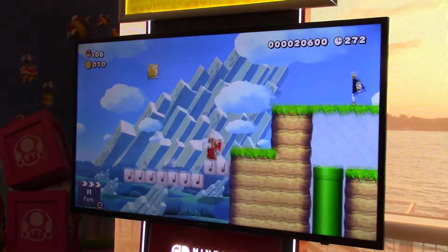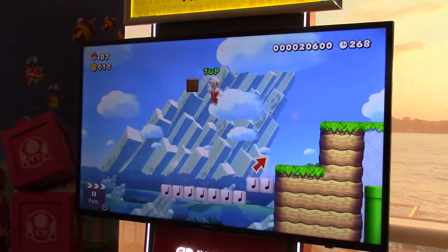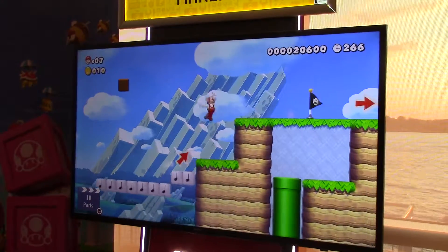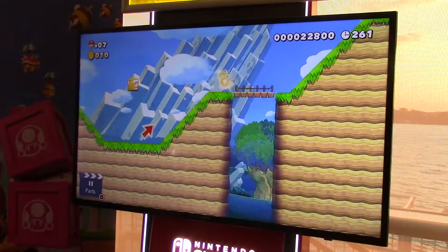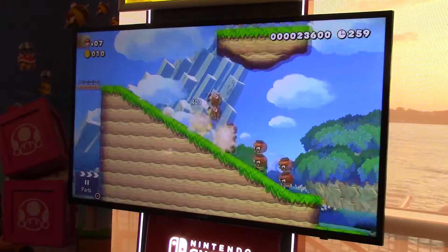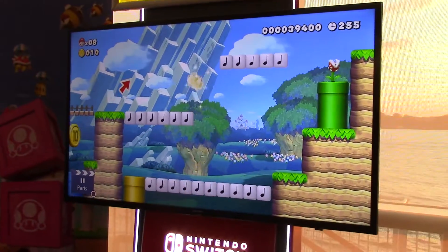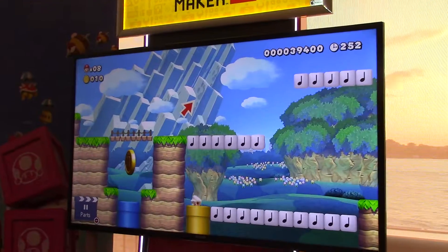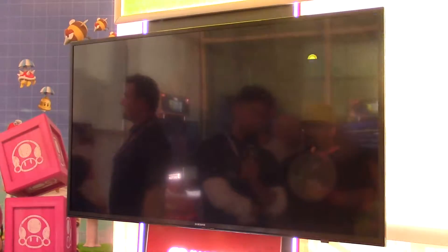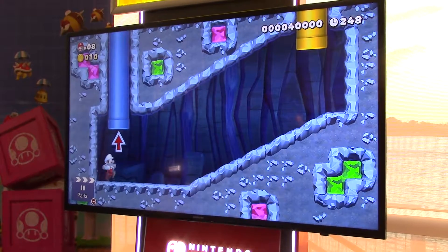If you're not quite creative and find it a little tougher to find inspiration, there is a story mode where you can just play through levels that Nintendo designed. And there's also Course World, which is a world where you can play and download courses that other people make online. You create your own path and put it online so others can play your level.